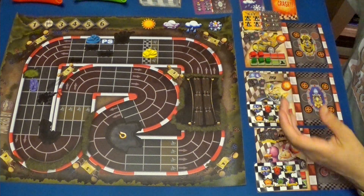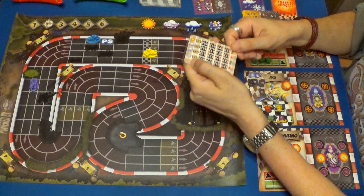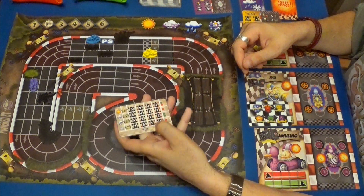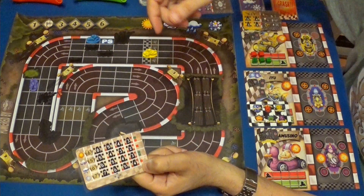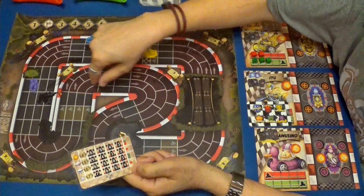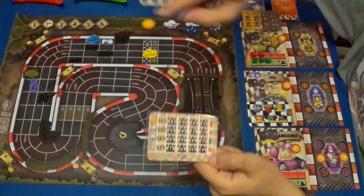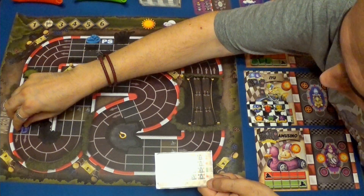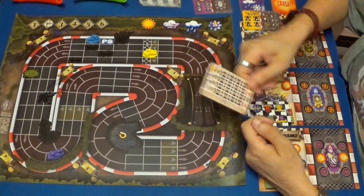Estas dos las descarto. Le vamos a ir primero, por lo tanto va a usar primero su carta. Estamos en nieve y coge velocidad siete. Puede usar un freno, que lo tendrá que usar porque va a entrar en una curva de máximo seis. Se mueve seis. Y tiene escudos como arma. Voy a hacer uno, dos, tres, cuatro, cinco y seis. Hace seis.